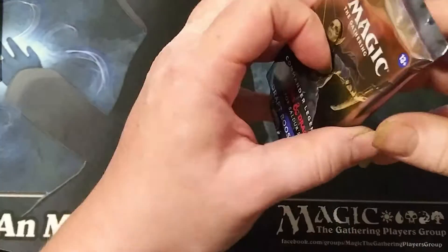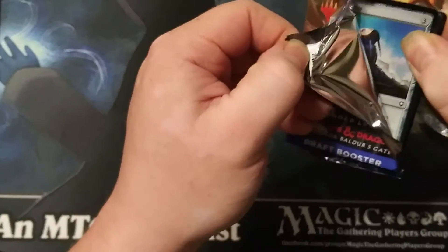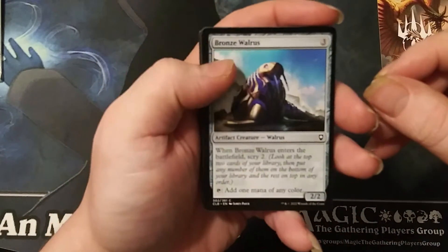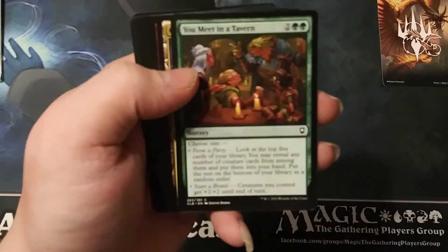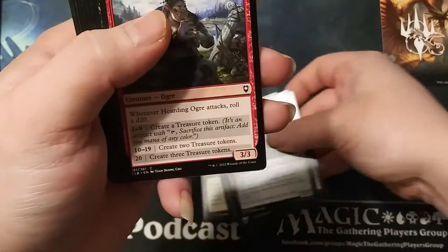Let's get cracking on these three packs. I'm curious if we're going to get any mythics, and we've got a chance at those ten-dollar lands. As far as money goes, there's the Bronze Dragon — really any of the dragons have value, especially the alternate art Bear Dragons. And we got a Command Tower — that's a nice pull, set that aside.